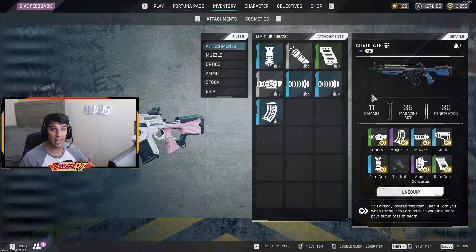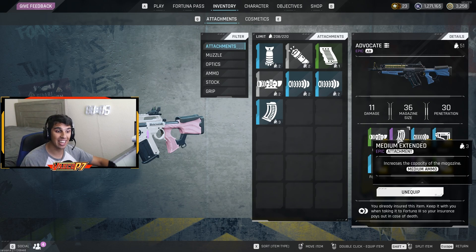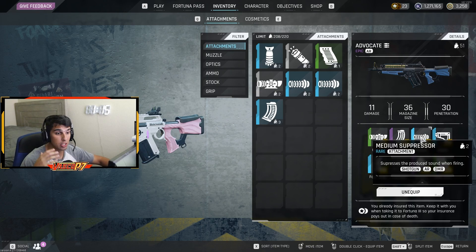If you can get a purple stock or foregrip, use it — it's obviously going to be better. I don't see a huge difference on this gun personally, so I use those on other guns that have heavier recoil. This gun has a really easy recoil pattern. For attachments, I use a holographic sight because the gun looks amazing and the sight works really well. I use a medium extended magazine — with the purple variant it goes from 24 to 36 rounds, giving you 12 extra bullets, which makes a huge difference when spraying someone down.